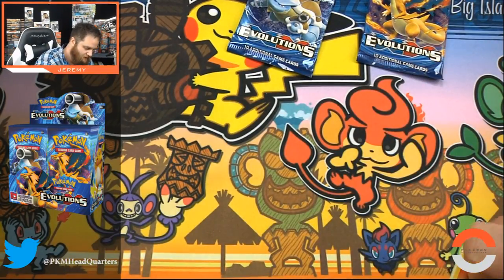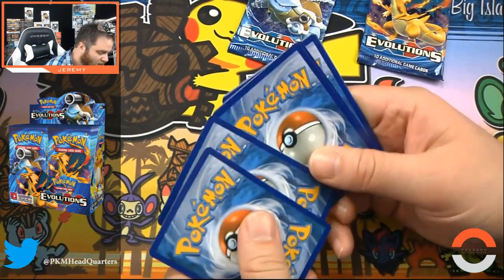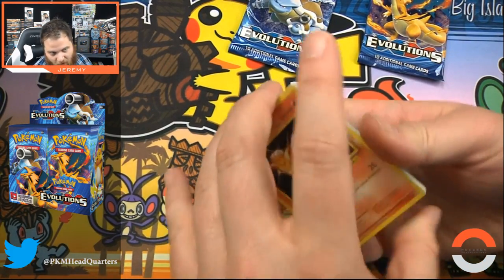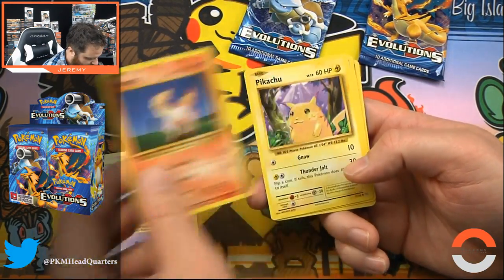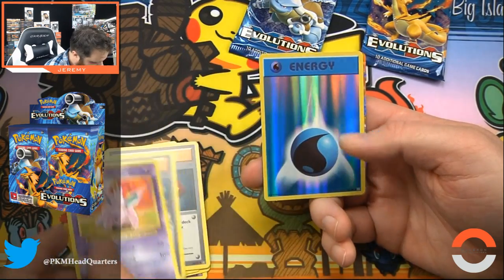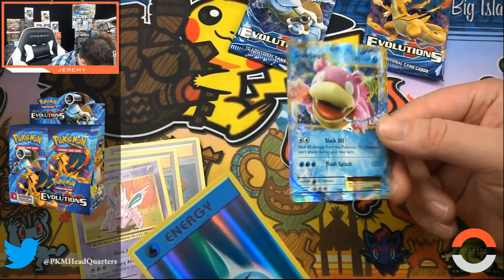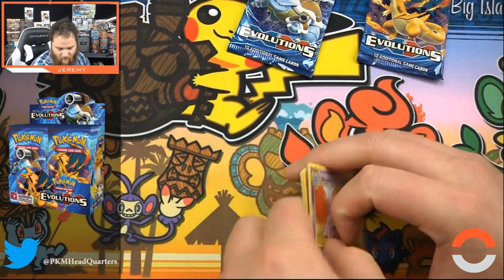It's almost always a little too close, unless you get a crazy secret rare — which I guess ripping that $40 Mega Charizard didn't hurt. Pikachu, Poliwog, Pokedex, foil energy — and then that's another EX. We got the Slowbro EX and foil energy, which are always awesome.